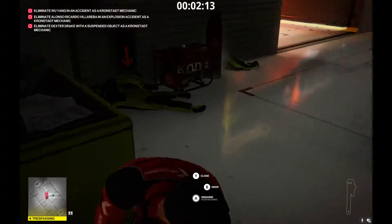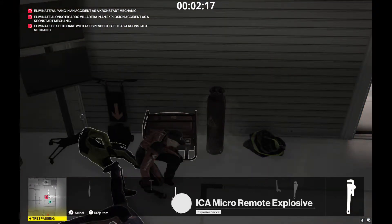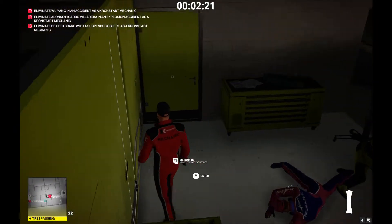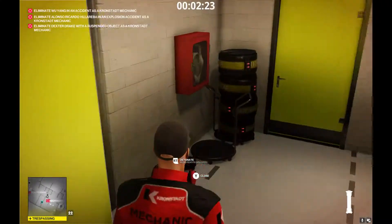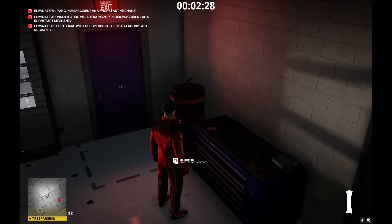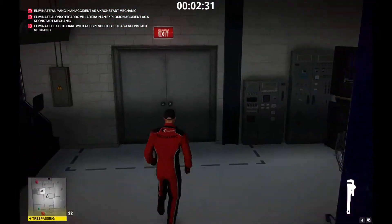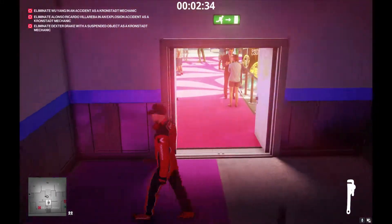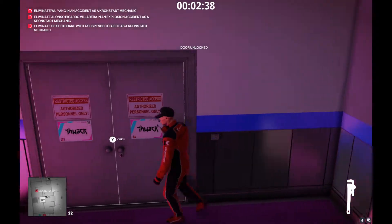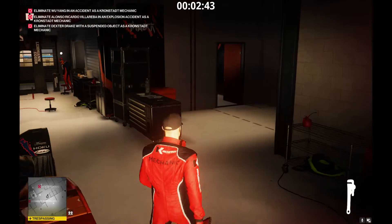Put him right next to the other mechanic. These are our first two targets — we're going to kill them by creating an explosion. We can use this explosive to trigger the explosion, but you have to make sure that the propane cylinder there has been opened up with a wrench. If you don't do that, it'll still cause an explosion but it won't count as an accident, even though you're detonating the tank itself. If there's a leak, though, it would be considered an accident. We do have to make sure both targets are dying in accidents in order to satisfy the escalation, otherwise you'll fail the mission. So do make sure that's opened up.